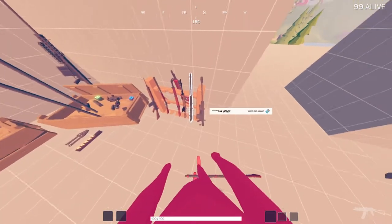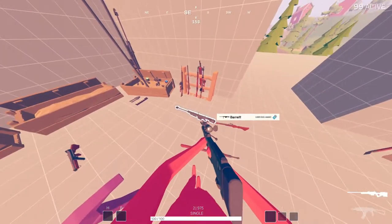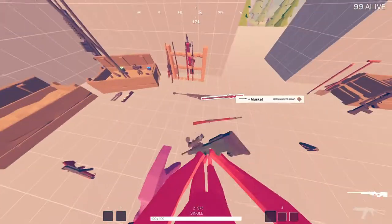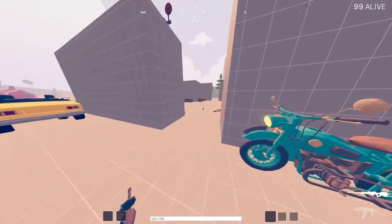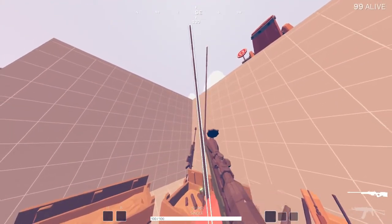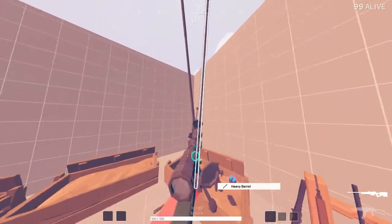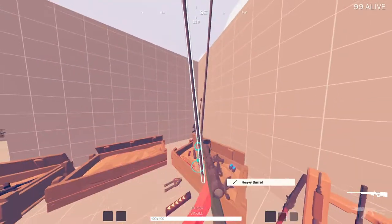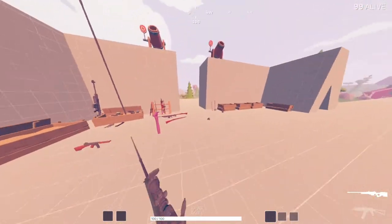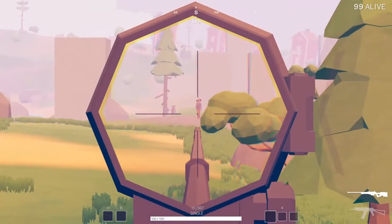Now, two other comparable sniper rifles are the AWP and the Barrett — they're very very similar. Both the AWP and the Barrett do not require a double barrel to be effective. If you put one on, it's going to be the exact same amount of damage. That's why it is quite effective with a heavy barrel — the heavy barrel increases damage and recoil. The damage increase is the most important part, but it also makes the gun less maneuverable. If you're in tight spaces it's not ideal because it affects your gun's physical size. But either way, the AWP is particularly accurate and it also sounds very good.